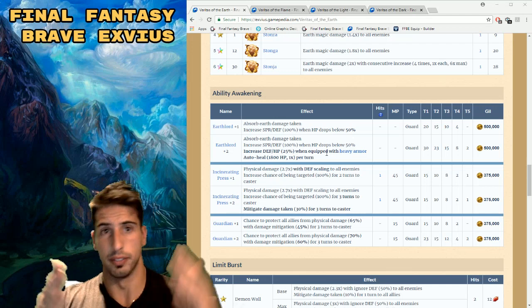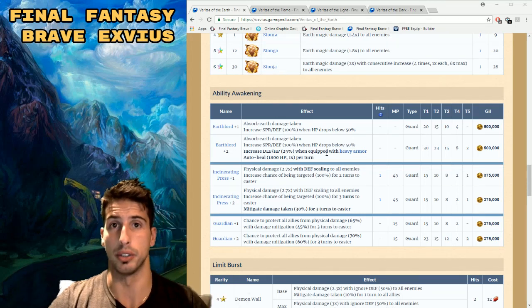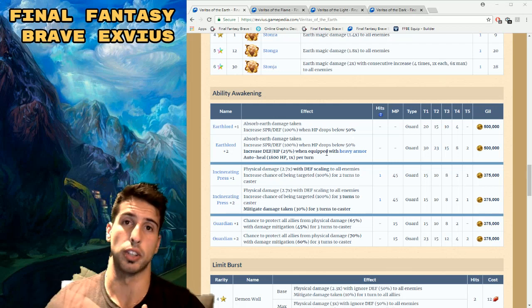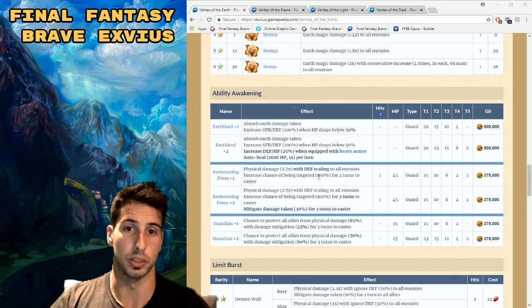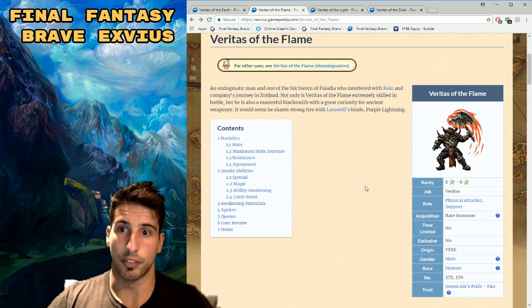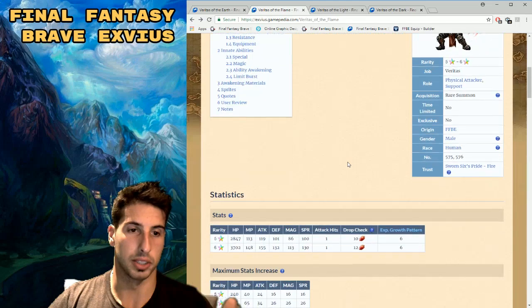All of that is really really good. You saw Veritas of the Earth was useful in the ten-man trial and the golem fight. He's still a really good tank — we know the seven-star meta is coming, but not everybody has a lot of tanks, so if he's your main tank, go for it. Now let's move to Veritas of the Flame, the big finisher.